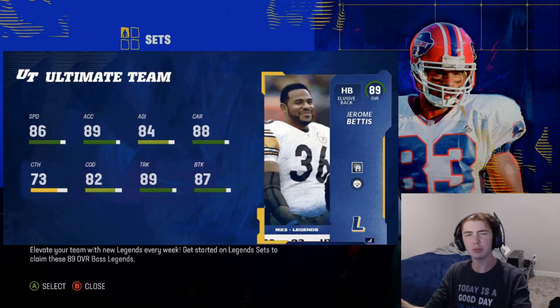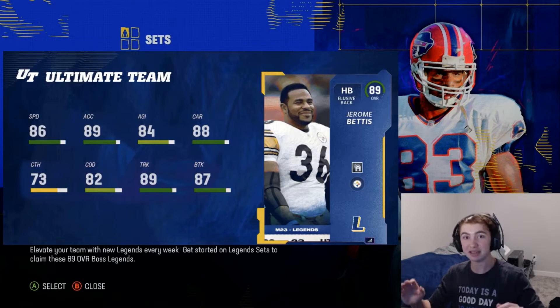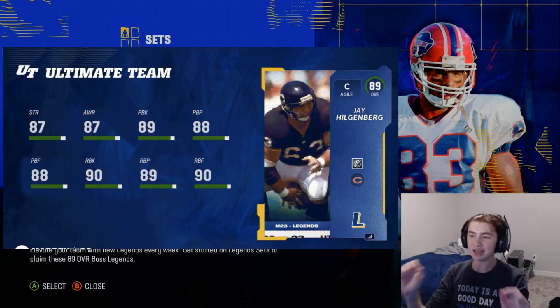First up we have Jerome Bettis with Jukebox — which is weird — but he has 86 speed, 89 acceleration, 89 truck, and 87 break tackle. It's the highest trucking stat in the entire game, and he also has 73 catching, one of the highest catching stats of any running back in the game. That card is disgusting.